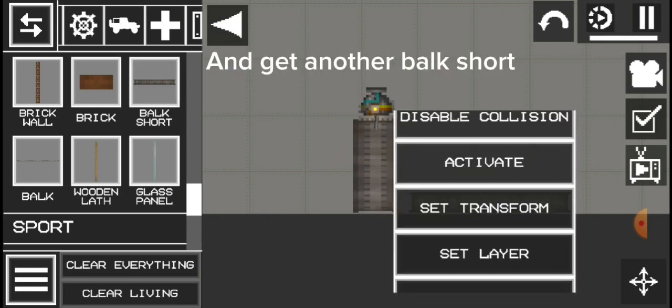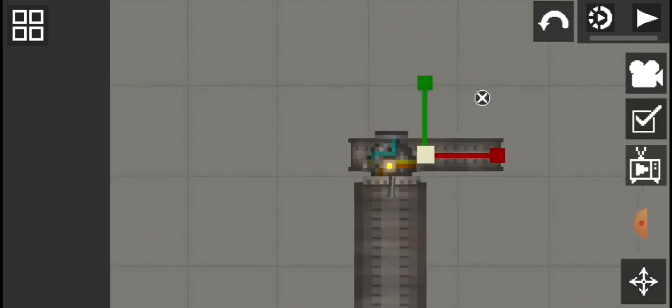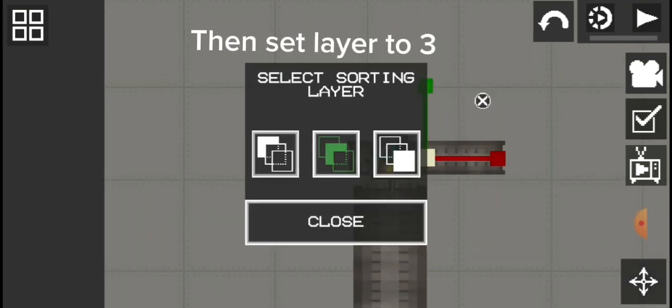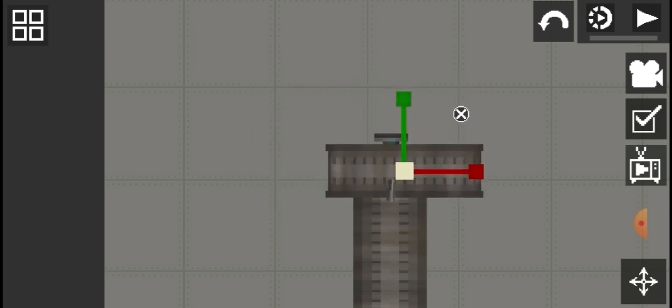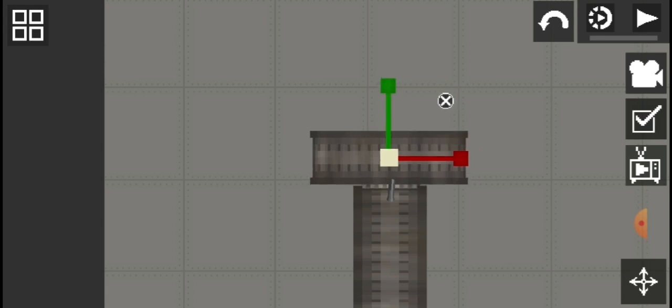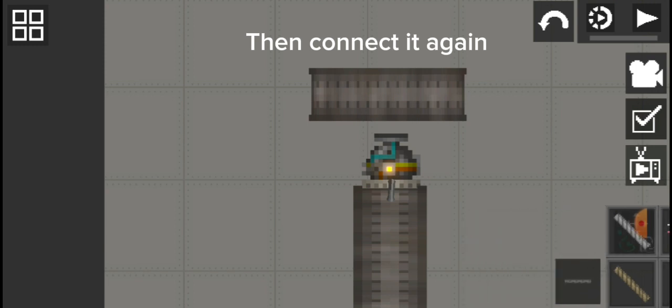Get another box short and resize it. Then set the layer to three. Then connect it again.